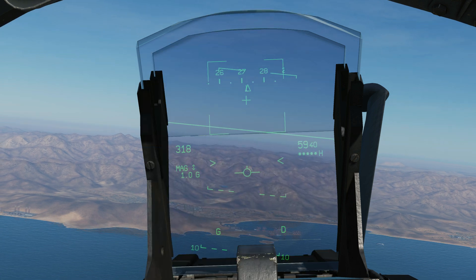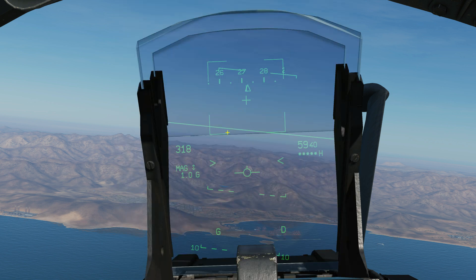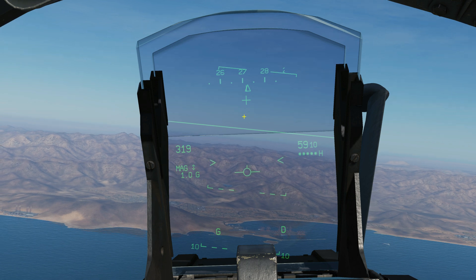Press magic unlock again and then we go to this mode here — vertical narrow search, or vertical narrow scan. And you've just got six degrees here and six degrees here. If I press the button again, it goes back to vertical wide scan. You can just cycle between those two.